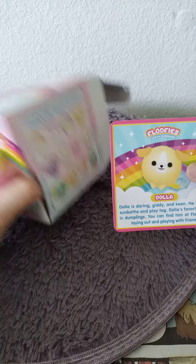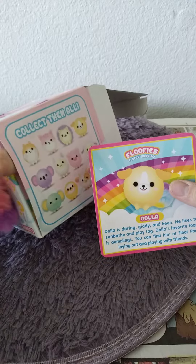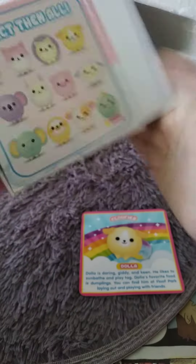It says: Dolla Darling — giddy and keen, he likes to sunbathe and play tag. Dolla's favorite food is dumplings. You can find them in a Floof Park laying around and playing with friends.